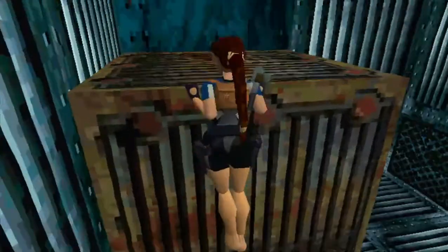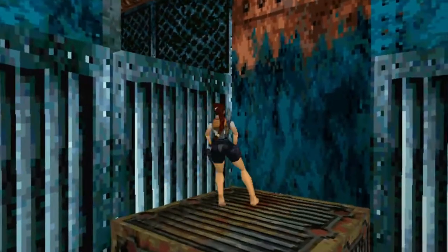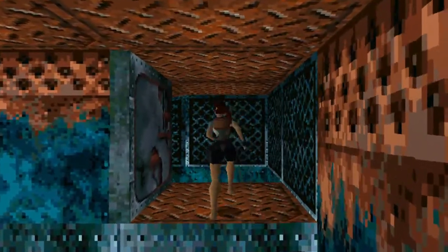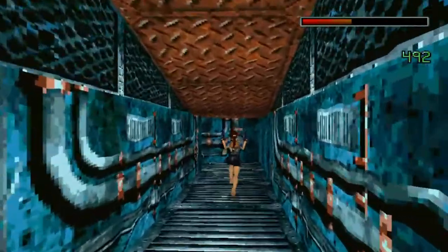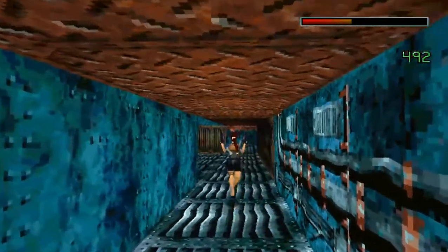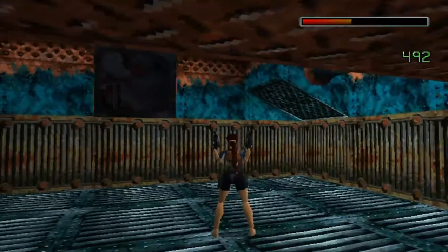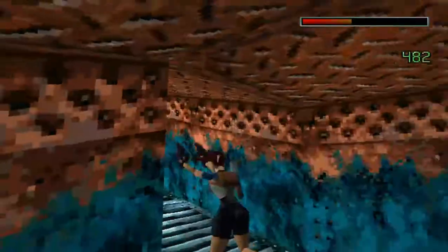So let's jump up here. And then we just need to go to the left, pull ourselves up. Make sure there's no men around — nope, it's fine. So let's go through here. There we go, here's someone for me.